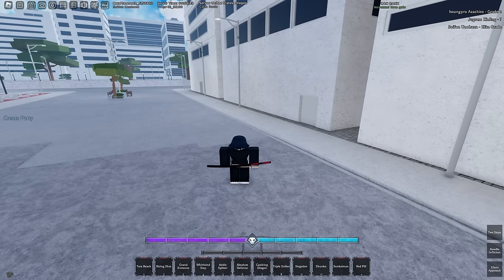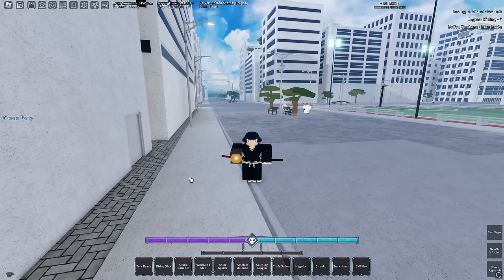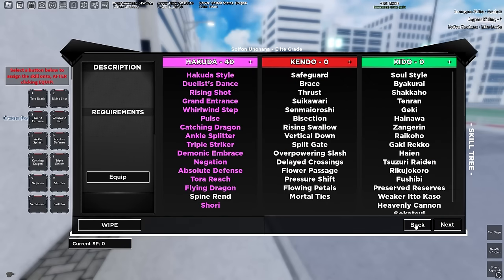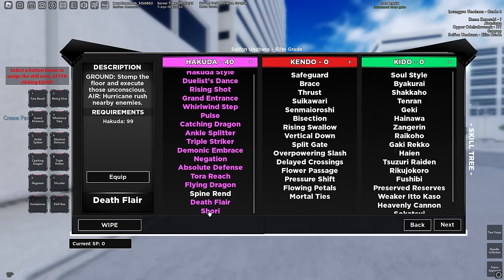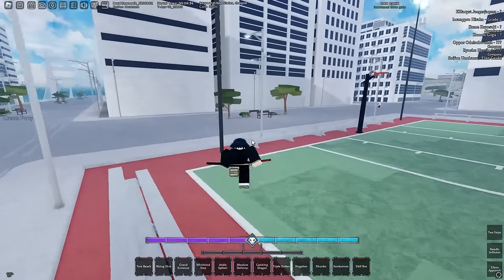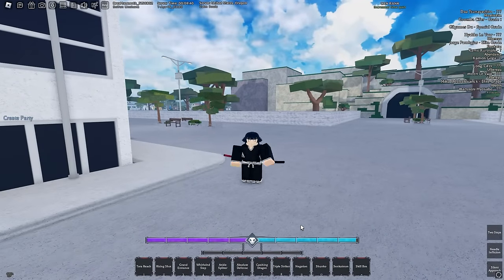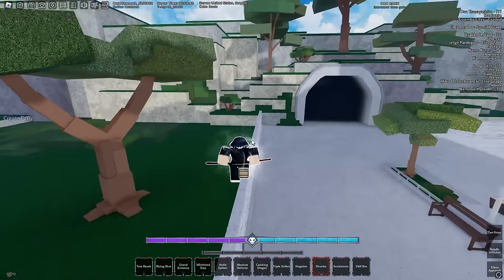We managed to get all the skill boxes from the other account and we're popping them now. I want to go for a specific moveset. Let's open these — okay, we got Shori and Death Flare. Those are the two moves we need. Now it's actually time to get Advanced Shunko. We have the normal version right now and we need to go to Soul Society — I think Division 6 — to get three hog frags.